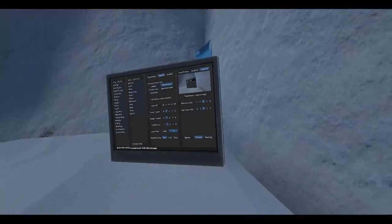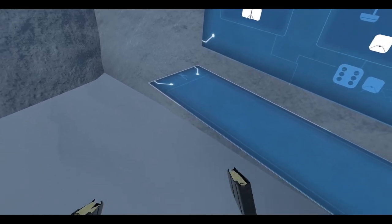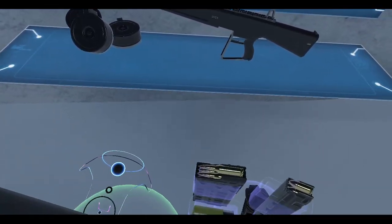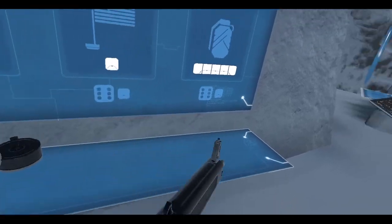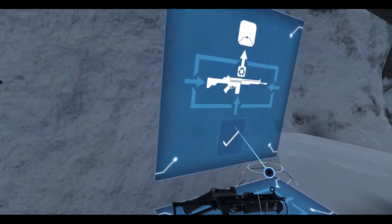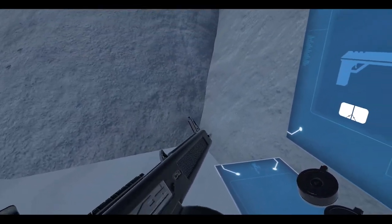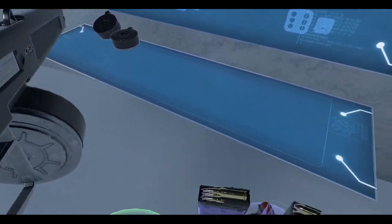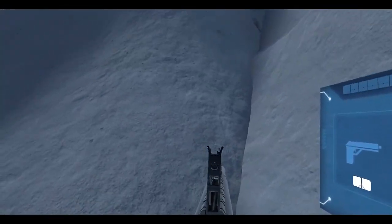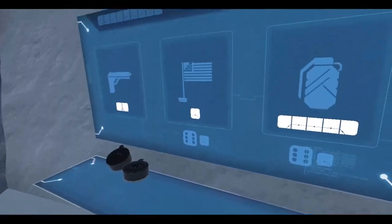I'm going to get rid of the shotgun. Get rid of these. Let's see what else we can get rid of. Get rid of the Bizon. Let's grab ourselves an AA-12. I should have kept that sight that was on the shotgun — I don't know why I didn't do it. But this one's got an okay sight on it. AA-12 secured.